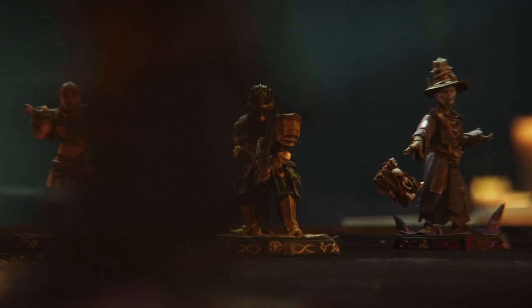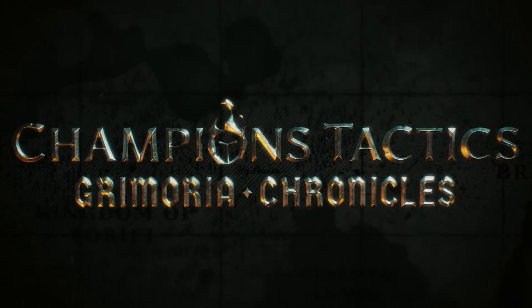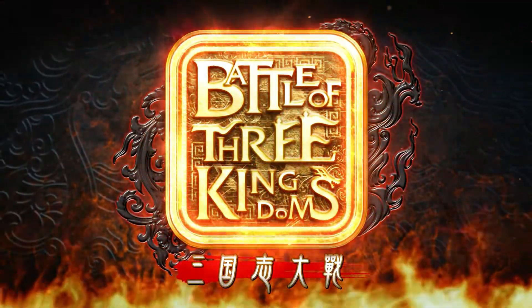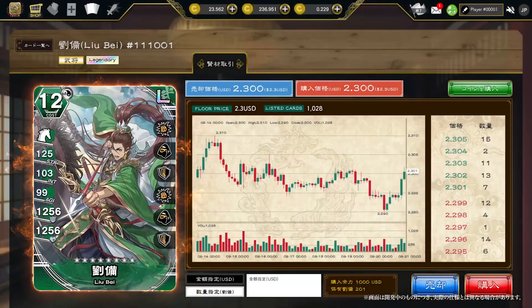Funny enough, Ubisoft's first Web3 game, Champion Tactics, is also going to be launching on Oasis even though Ubisoft is based out of Europe. They already have some projects in the works with the likes of Square Enix and Sega, and we'll have to wait to see if they can continue making these inroads with major Japanese Web2 gaming studios. Other companies are also moving into Japan — IMX just hired four people here and Arbitrum just launched a Japanese branch — so we'll have to see if Oasis can continue to capture the giants first.